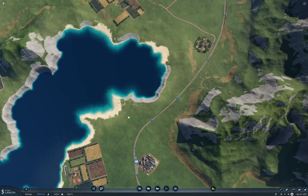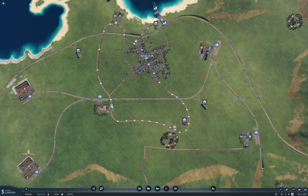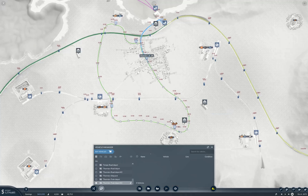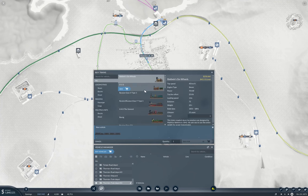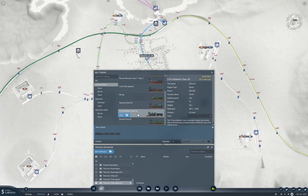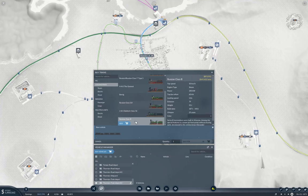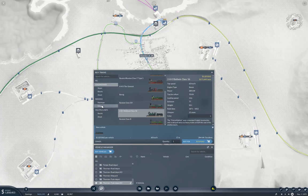Now we'll fling some trains at this. We need more cash to really do this. We need locos — we need something with some actual power here, something that can do 50k. That has 240 kilowatts and 60 kilonewtons. The Baldwin has 284 kilowatts and 70 kilonewtons and it does 60. Yeah, we'll take the Baldwin. And for cargo we're going to need gondolas.